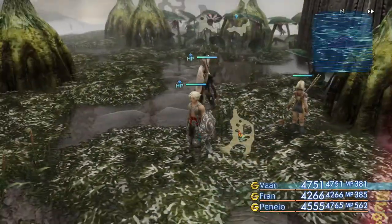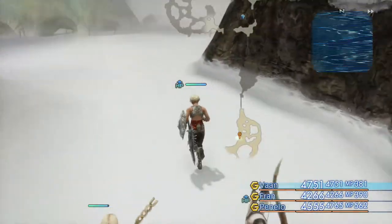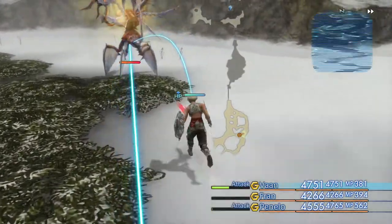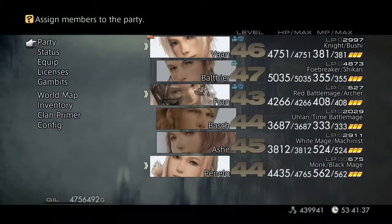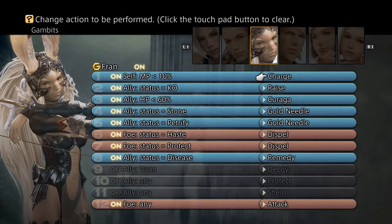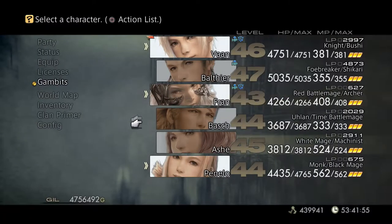That High Potion chest is not one of the one-time spawn chests. The first one-time spawn chest is just below this section on the map. Let's kill this guy first. Dispelga — lovely. Apart from Ashe, I'm going to see if anybody else can use this. It removes beneficial status effects from all foes in range, so that's going to come in pretty darn useful.